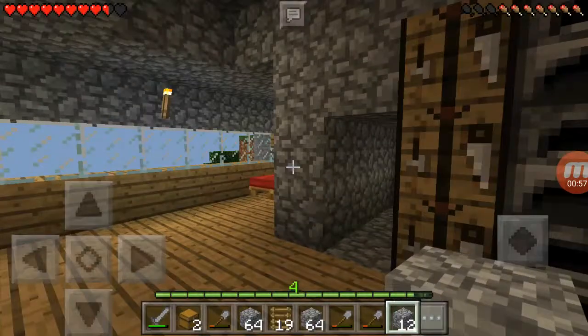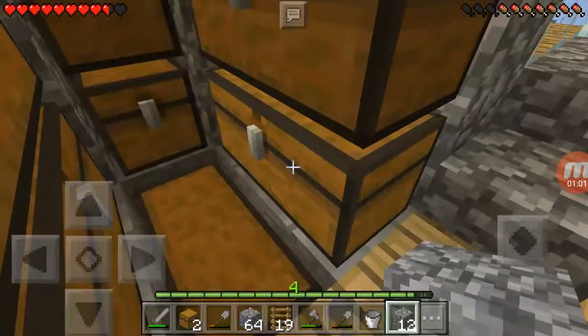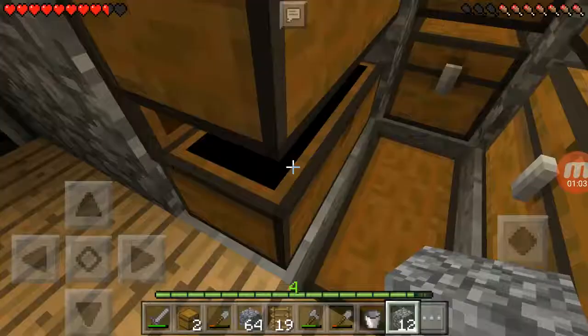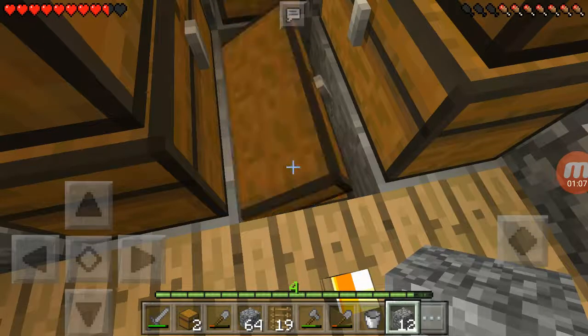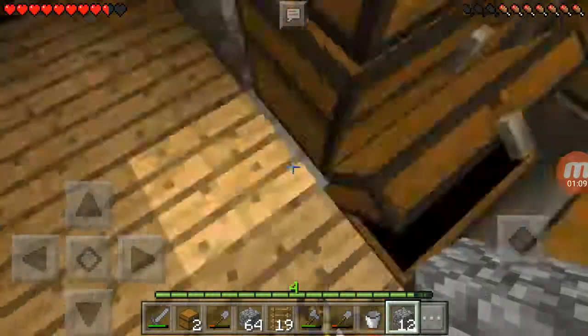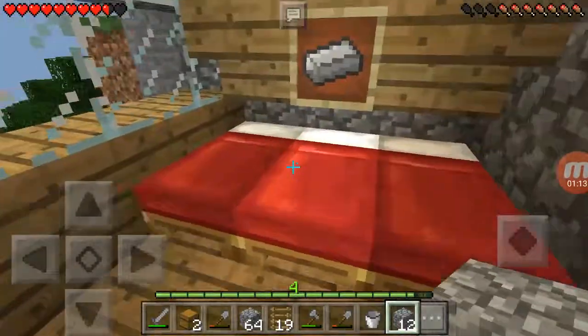So anyway, if you guys don't remember, this is the chest room. This is the food, the stone, wood, dirt, and some interesting material. Anyway, this is the crafting place, and this is where me and my friends sleep.